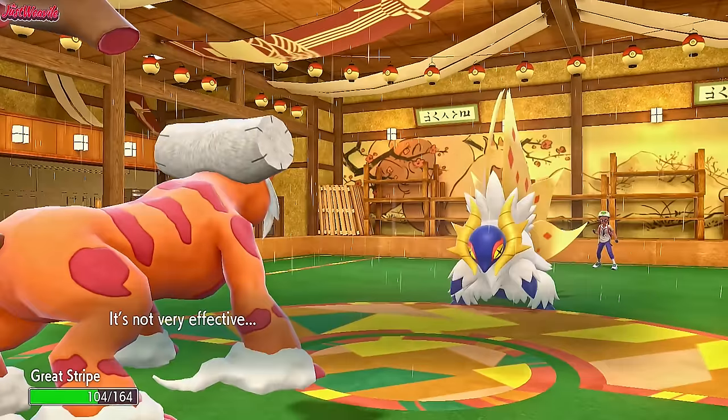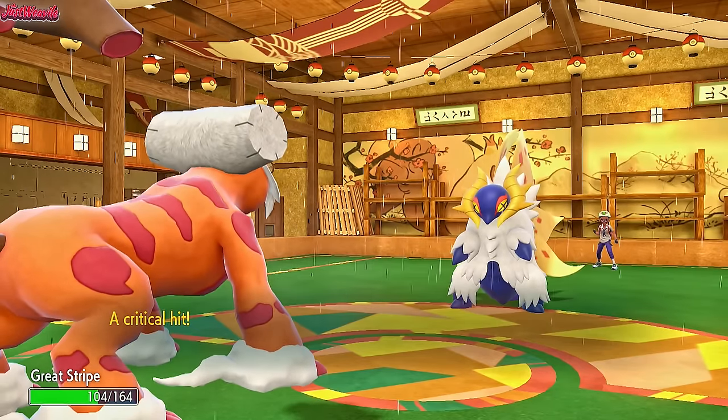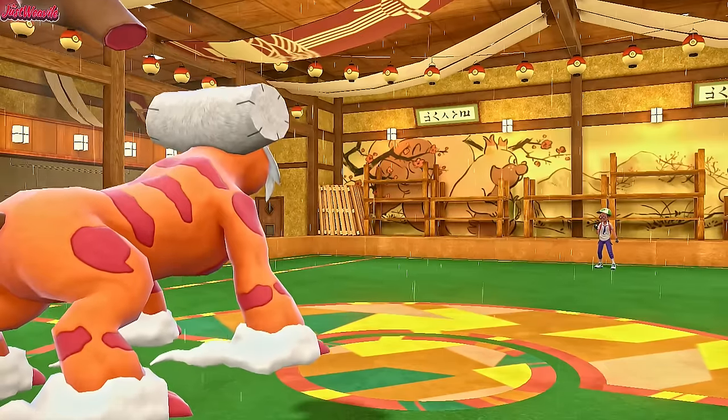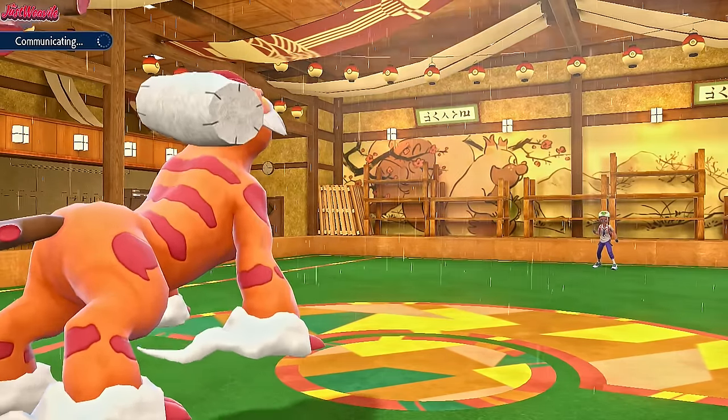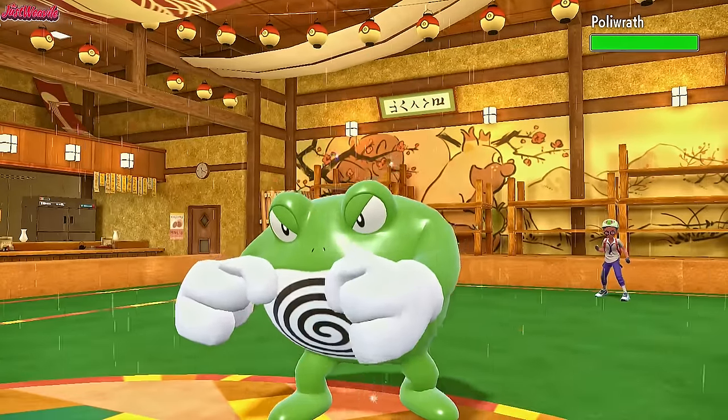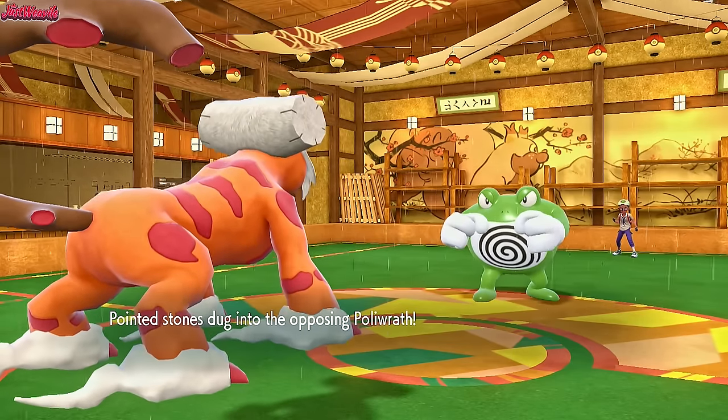They go for a U-turn, which does more damage than I thought — it was a crit, that's why. I'm trying to decide whether that's Banded or not, probably is to be fair. In comes Polywrath, nice and shiny as well. We get some Stealth Rock chip, which is nice. We can't stay in with Landorus unless we Tera Water, but I don't really want to waste my Tera just yet. I think we can save the Tera for later.